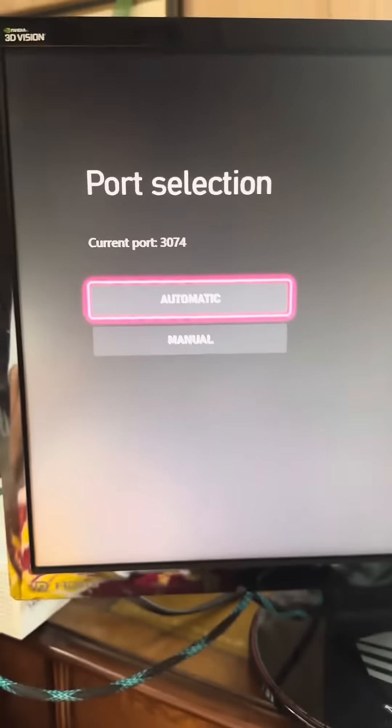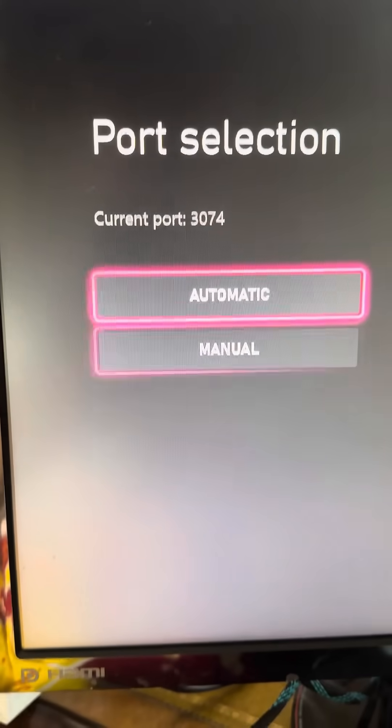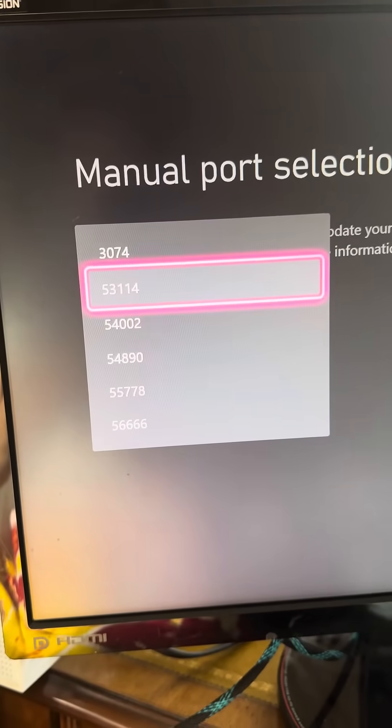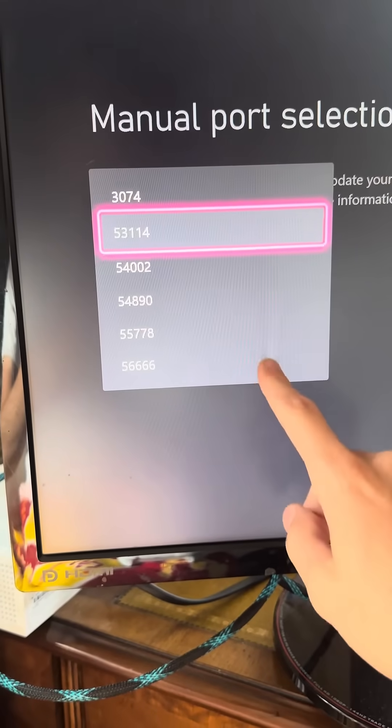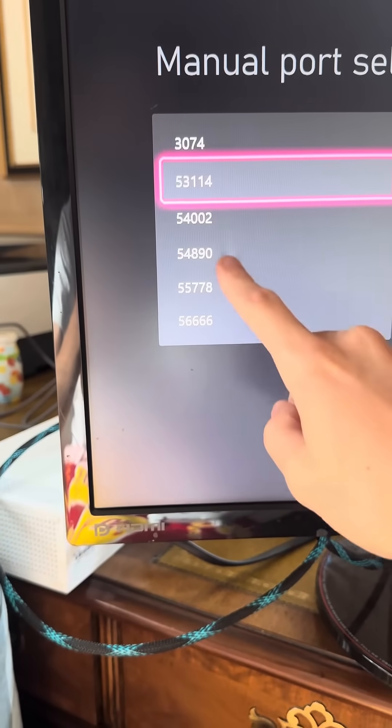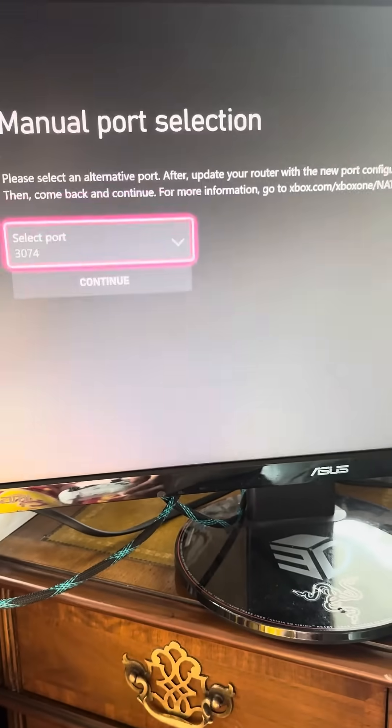Take note of your current port — mine is 3074. Hit Manual, then hit Select Port, and just change your port to a different one from the list. Whatever your current port is, change it to one of the other options, then go back and try to load your game.